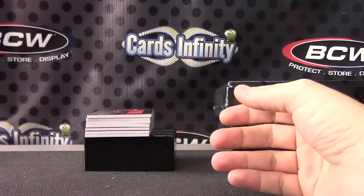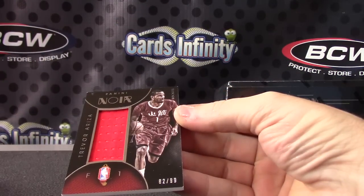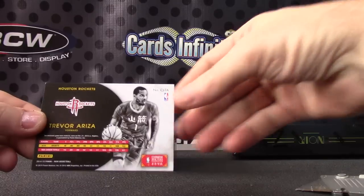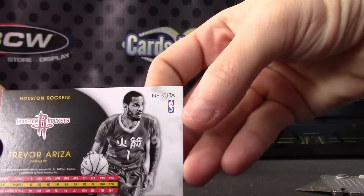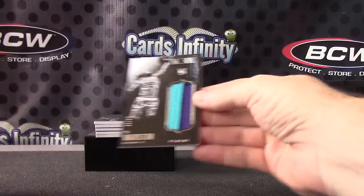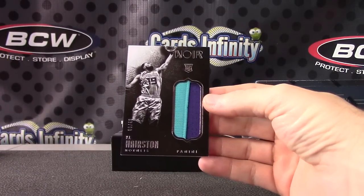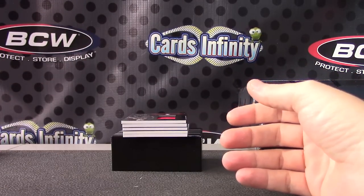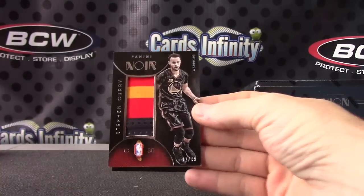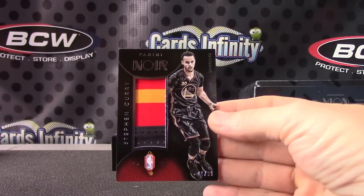Magic Johnson — that one is numbered to 70. First hit: Trevor Ariza, 82 of 99. I think that's the Chinese New Year jersey. Next patch card: PJ Hairston, numbered to 49. Next patch card: Stephen Curry — that is the Chinese New Year version, 11 of 99. Good-looking card there.